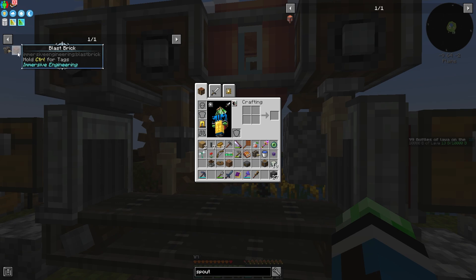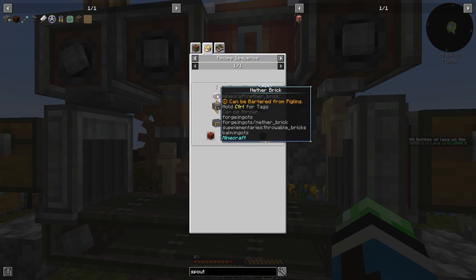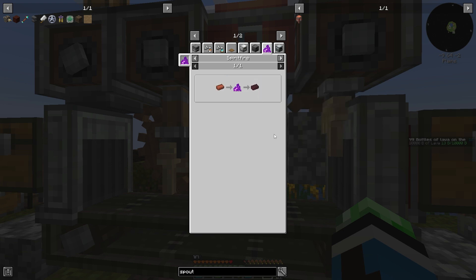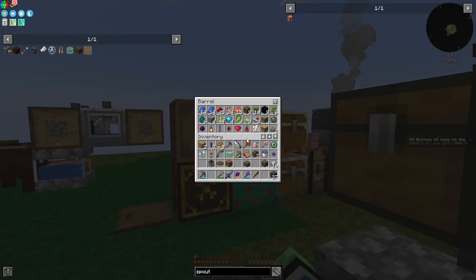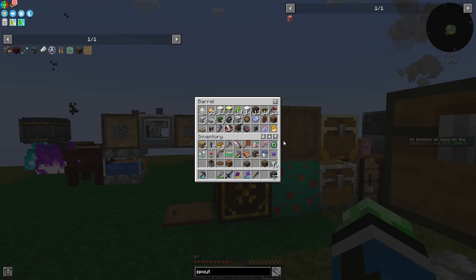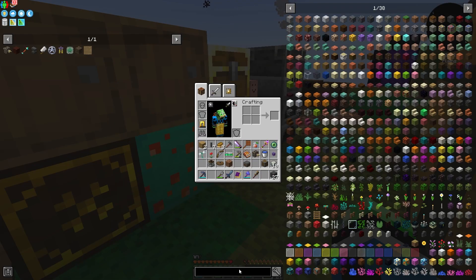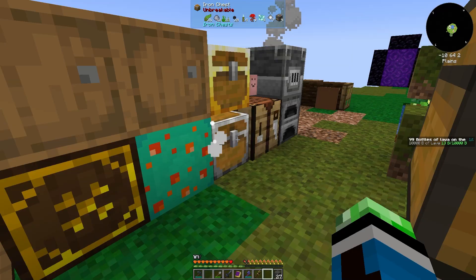So coke bricks — done. Blast bricks. We need 80 nether bricks. But I did see that you can toss regular bricks in the spirit fire. How much clay do I have? Probably not a lot since I just used it. Where is all my clay? It's in here.